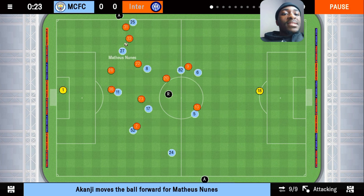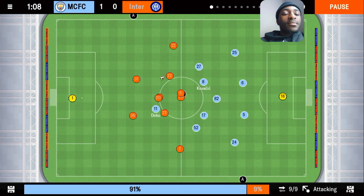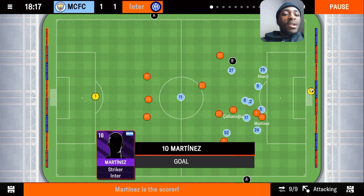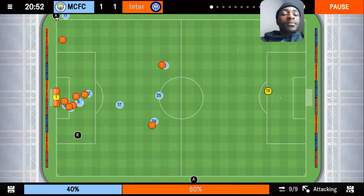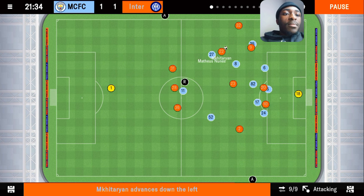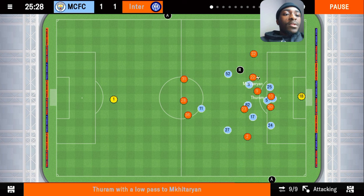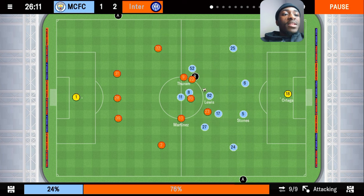The game has started and Man City are already on the attack — just one minute in, Manchester City have scored. But Dumfries gets on the ball, plays it to Barella, and Lautaro Martinez makes it 1-1. It's been 18 minutes and we've equalized. Then DiMarco, Mkhitaryan, Barella, Calanogo, Martinez combine — and Lautaro Martinez scores his second goal in just 25 minutes. We've made the comeback and we are winning 3-1.